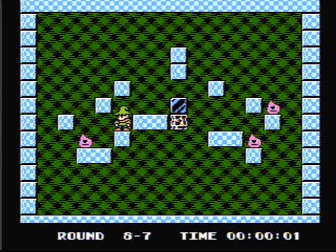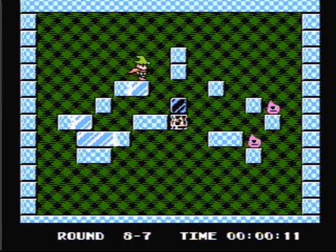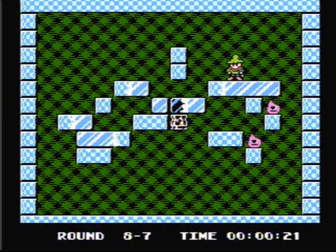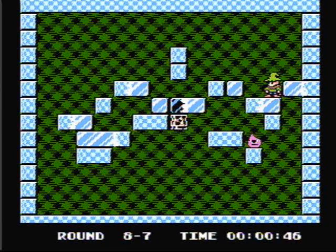Yet again, another tricky stage. Push the block over to the right. Build an ice cube here so we can take out the left flame. Now we need to climb over so we can get over to the other side. Make an ice cube and drop it down here. Killing the right flame is really easy. Now killing this last flame is very tricky. Push the block of ice down and kill the last flame.